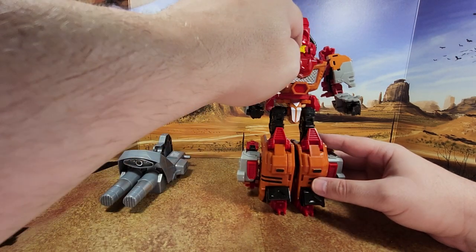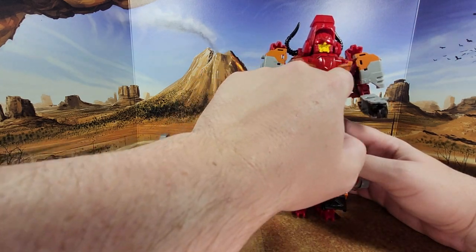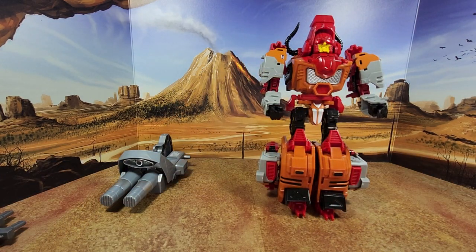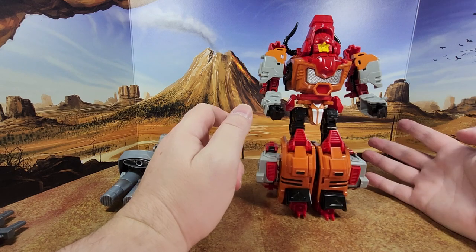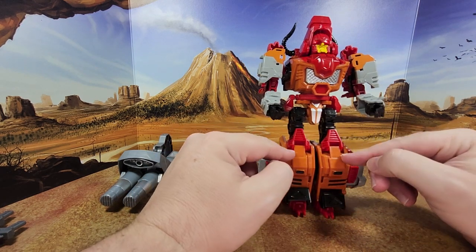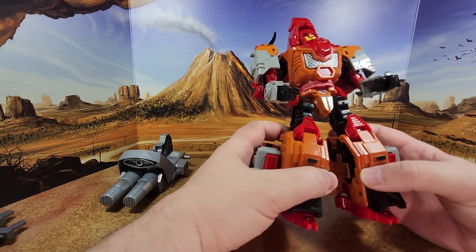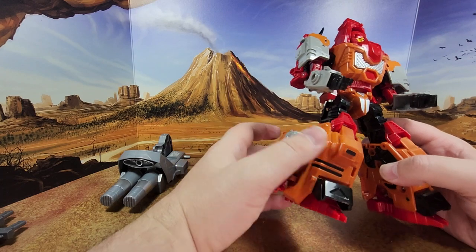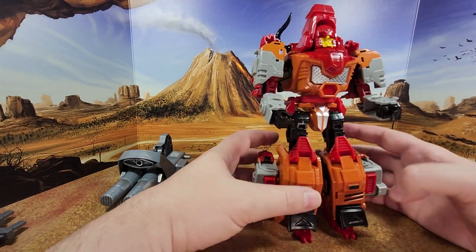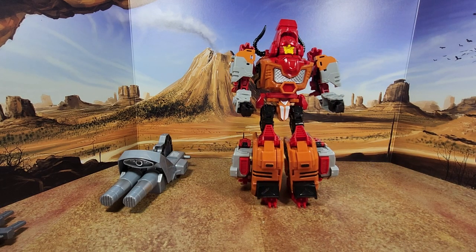Nice knee guards and the whole legs — big and beefy. I wish there was a way to hide this, like the Studio Series 86 Snarl and Slag, where you could kind of hide this inside. That's not an option here, but it's nice. Him and Hardhead have a very similar transformation and actually mold — the legs are pretty much identical. So much so that in the instruction for him, you have a different design shown, which is the one for Hardhead. Even the developers didn't know what they were doing.